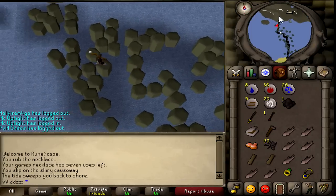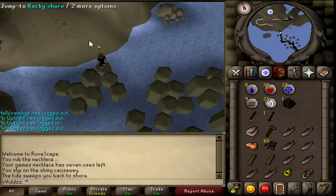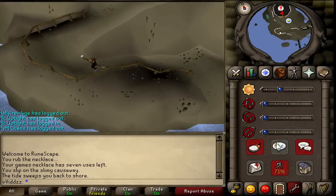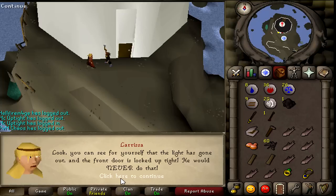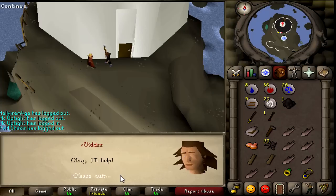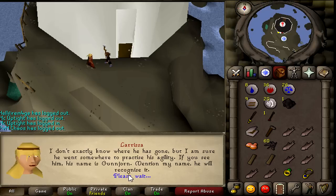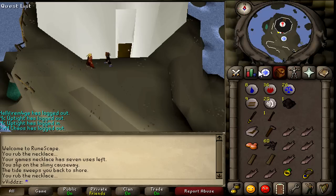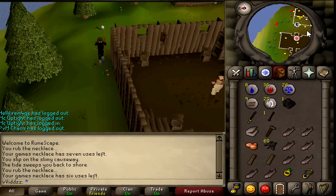To begin the quest, teleport to the Barbarian Outpost and run north over the basalt rocks — you may fail a few times. Once you are across the rocks, speak to Larissa. Choose the first option three times, and then ask her how to fix the bridge and where her cousin is. Once you've asked those questions, you can teleport or walk back to the Barbarian Outpost and speak to Gunnjorn, who will give you a lighthouse key.